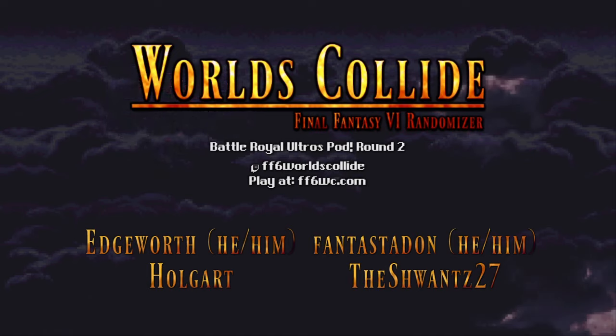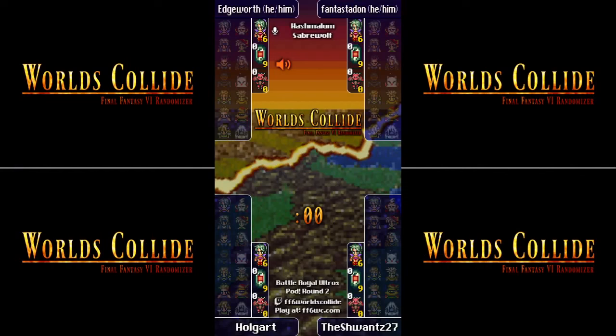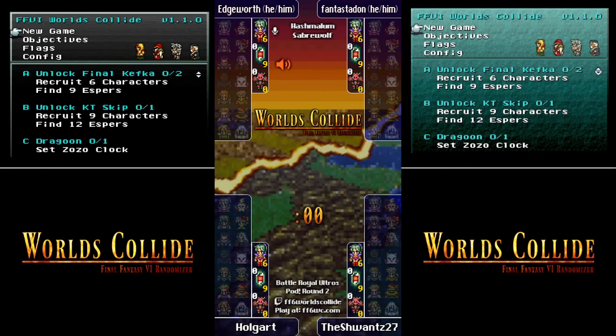I am Hashmalum and with me is Saberwolf. If you're not familiar with the flag set, it's a pretty basic flag set — six-nine requirement. If you get three too many characters or espers, you can get a skip and pass all the switches, going straight to Kefka.